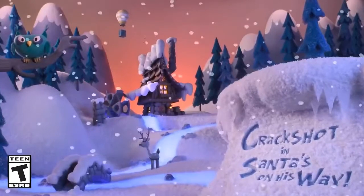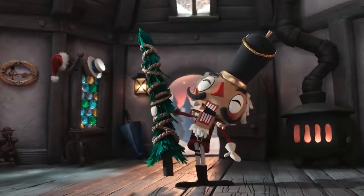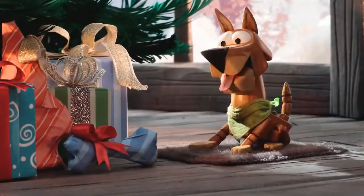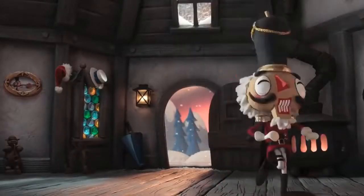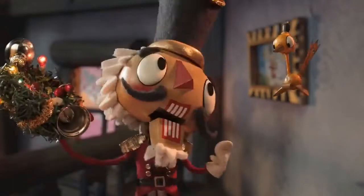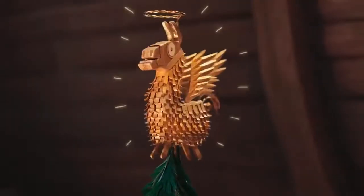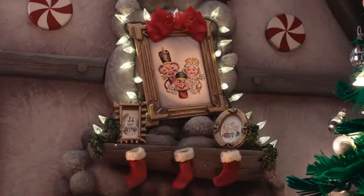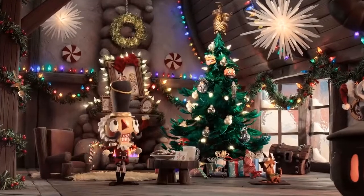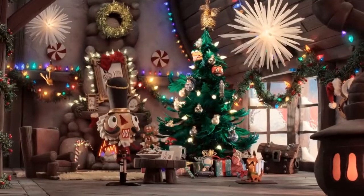Up next we have Chapter 1, Season 7. This one is a Christmas slash Winter-themed Battle Pass — really good. You had some good skins in it, like Zenith, Link, and Sergeant Winter. The worst one in this one was probably the ski snowboarding girl — I completely forgot her name. And the Tier 100 was really good: Ice King. In my opinion, one of the best Tier 100 skins we've ever gotten. That's why this one is so high up.